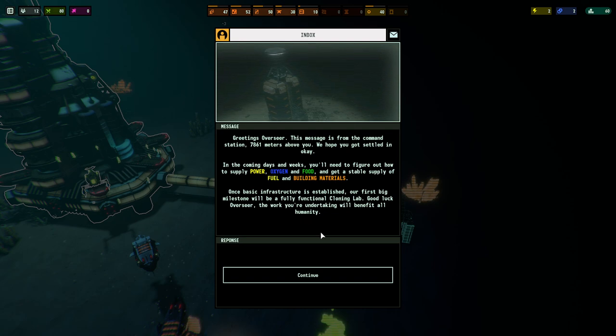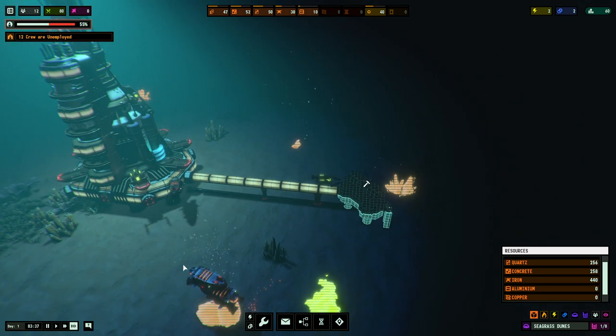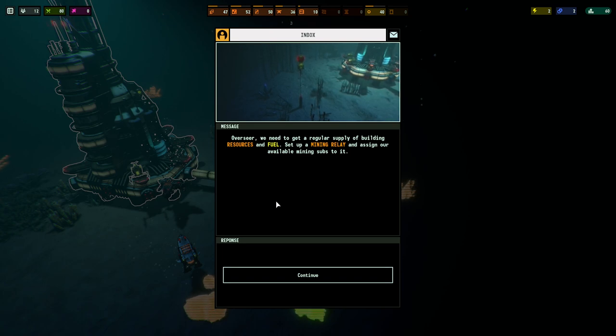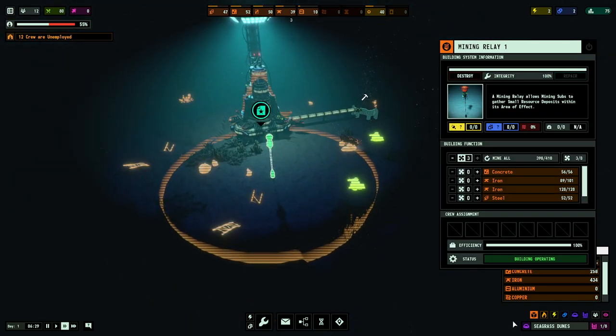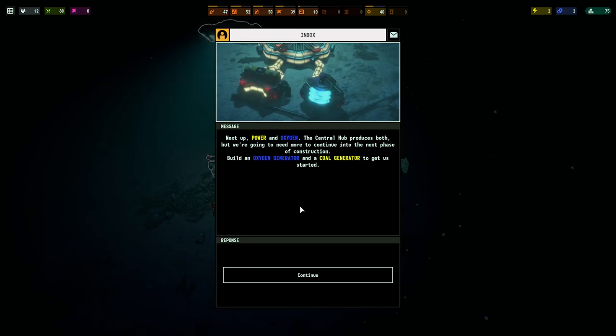We have our first message: in the upcoming days and weeks we need to figure out how to supply power, oxygen, food, and get a stable supply of fuel and building materials. We are well on our way because we are going to build some power. Objective: set up a mining relay and assign mining subs to it - we've already done that, so we are good to go.